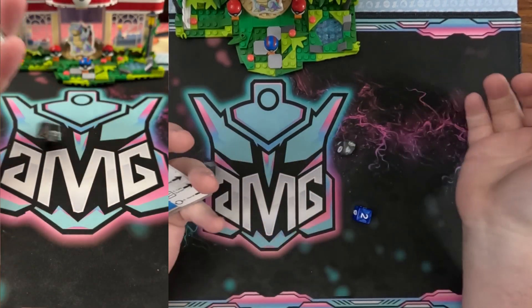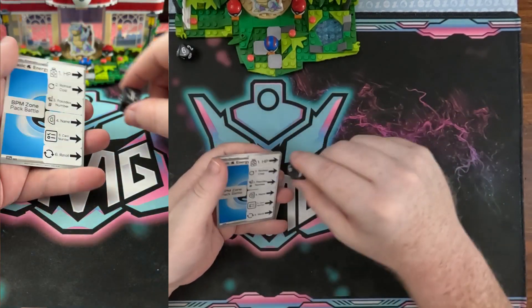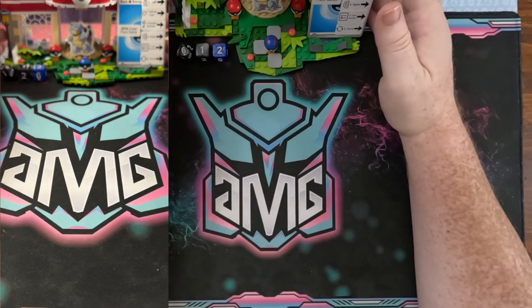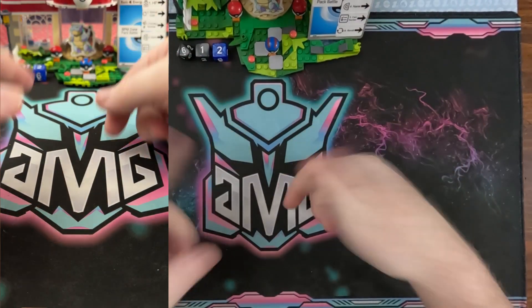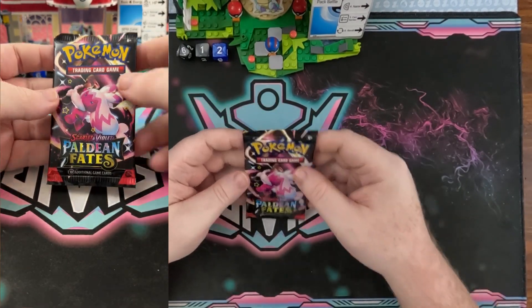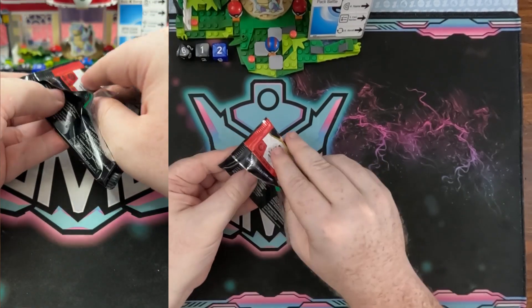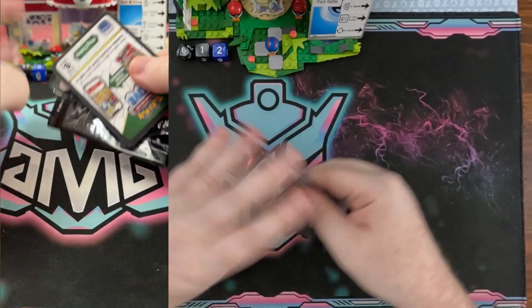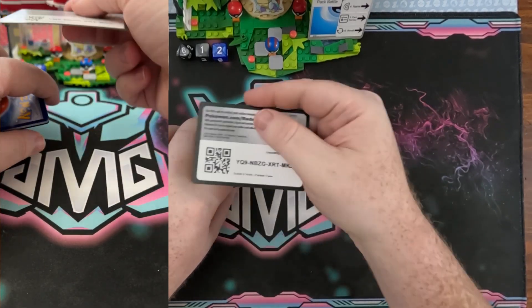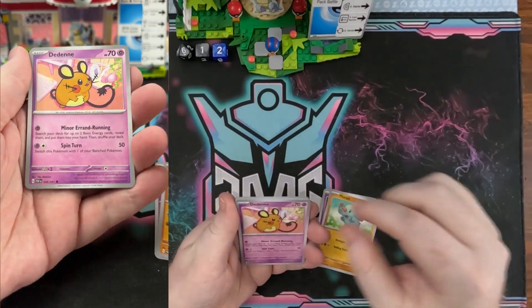We're also going to do compare card today for today's pack battle. Slot number six, we're doing category number one which is HP, and we're looking for the highest HP. We do heads and tails — heads being higher, tails being lower — and that's how that dice roll works. Let me know which pack in the comments down below you think will have the highest rarity pools, which pack will win the compare card category. Let's just have some fun opening Pokemon cards together — I appreciate you coming and hanging out.